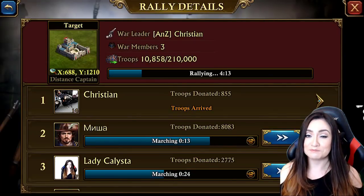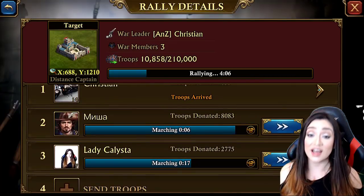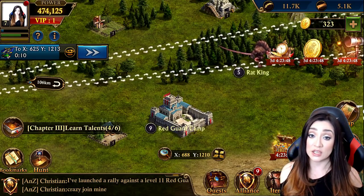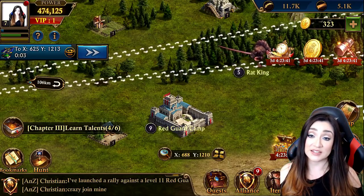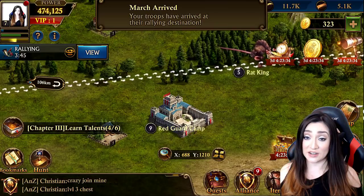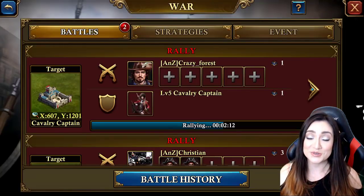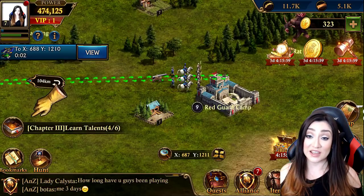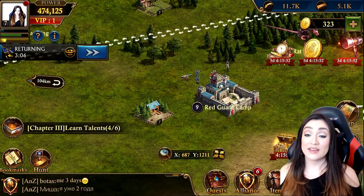That's our rally leader — you can see everybody's participating. This alliance is really great because everyone is super active and I've been learning a lot playing with them since many are experts. The additional slots for sending troops depend on the war leader's research in terms of how many armies can participate. The kingdom map has a lot going on — you can farm, fight non-playable characters, hunt monsters, and fight other players.